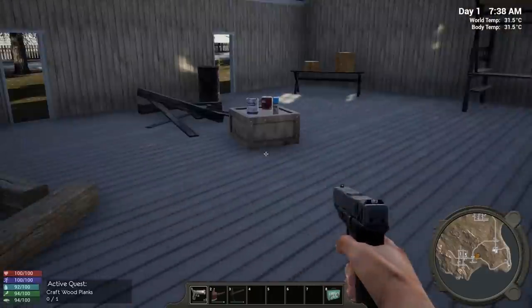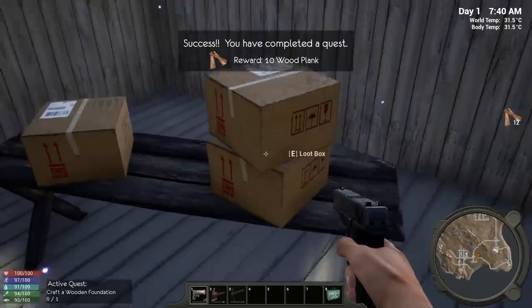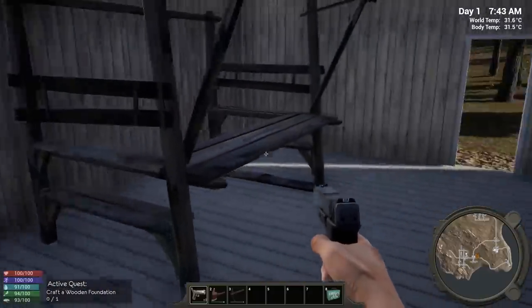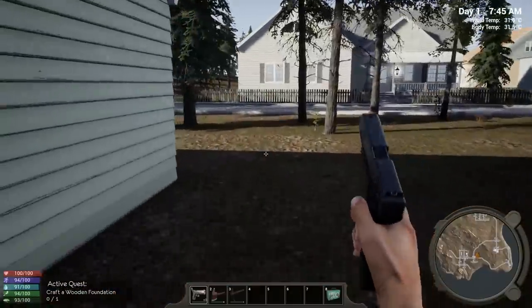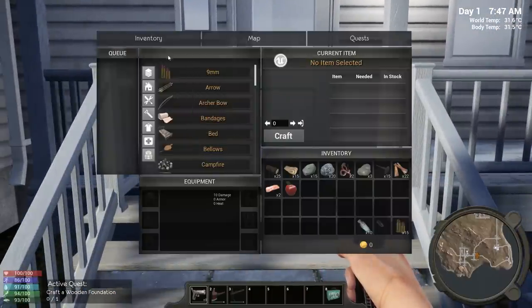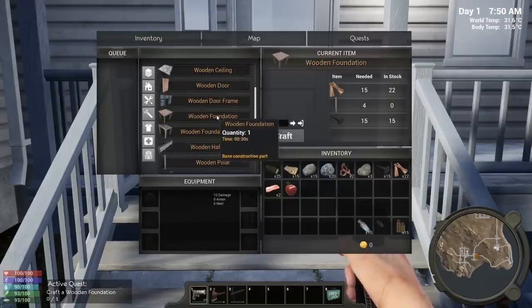A lot of these points of interest — the developer said it's 50/50 that something will have loot in it. Some people in Discord are saying it's more like 20% that stuff will have loot, but we'll see. So far we're at 66% on loot which is quite nice. I'll try to be systematic so I can keep track of where I've been. The next thing we need to craft is a wood foundation — I got 15 nails as a quest reward.